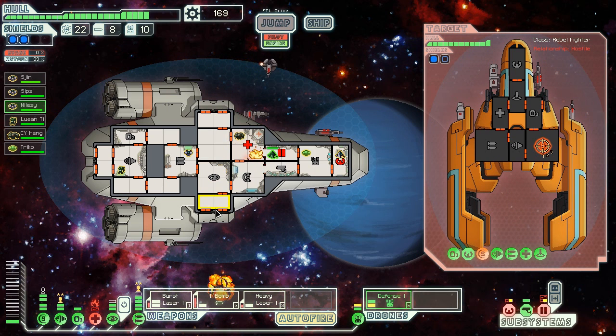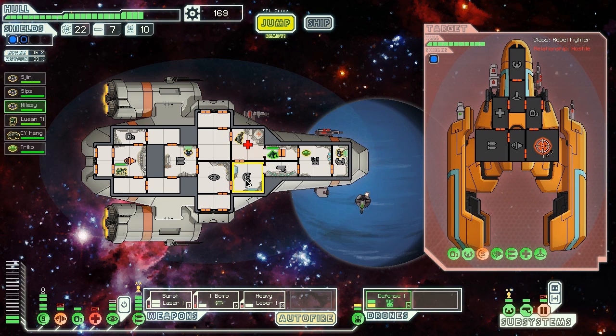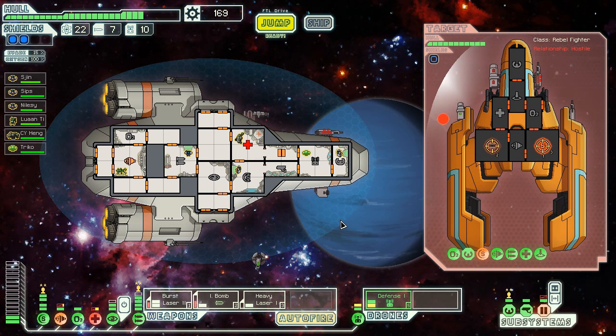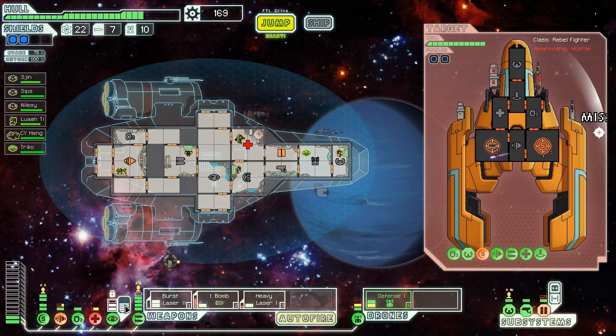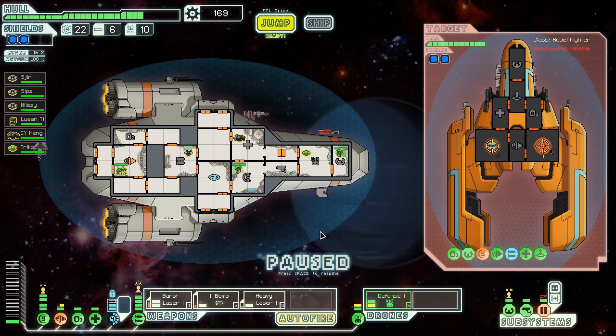Come on, CY, put that fire out. He's doing it! Nilesie, get back on the shields. You want to light this mother up? Let's take stock of the situation. Everything is still attacking their shields and they're almost down. I'm going to send the I-bomb at their weapons because I need to buy myself a little bit of time. I'm going to engage the cloak. I-bomb that weapons array. Good job - the weapons are down.